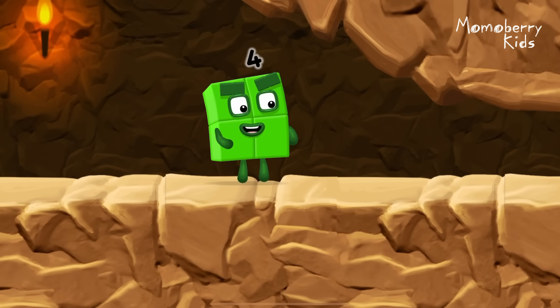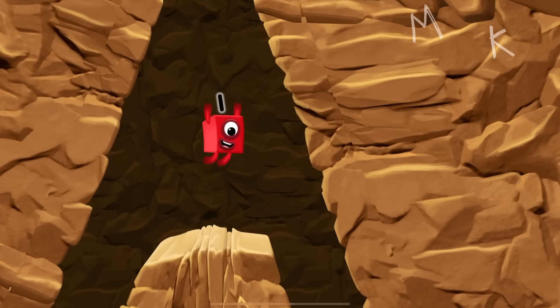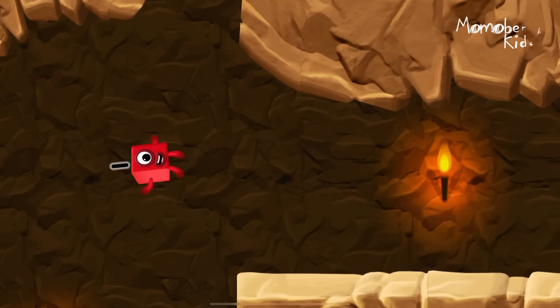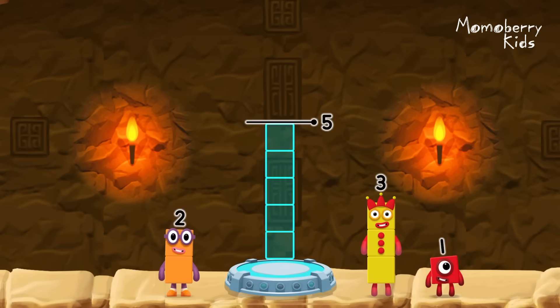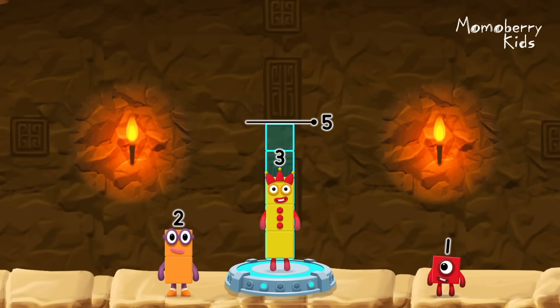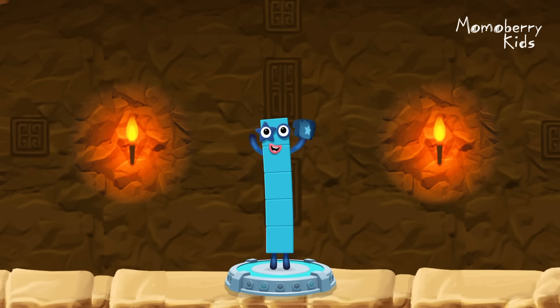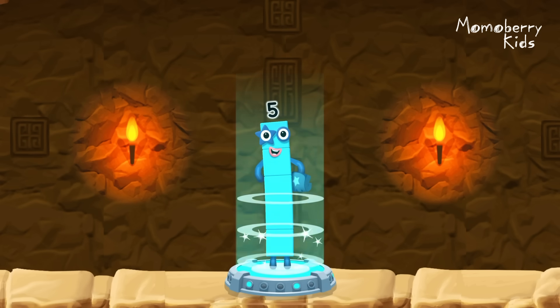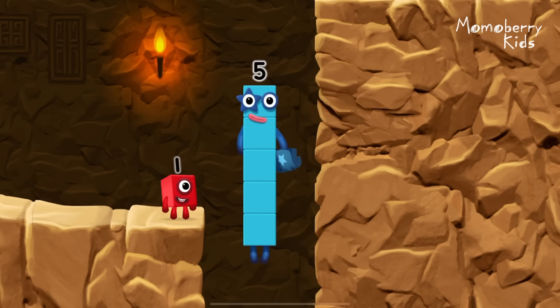I'm not so sure four is going to fit through there. Three. You made it. Add number blocks to make five. Three, two. You cracked it. Three plus two equals five.